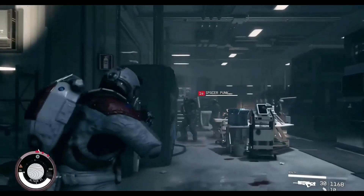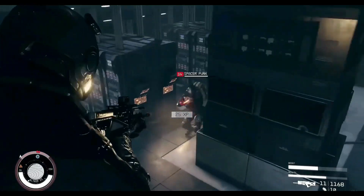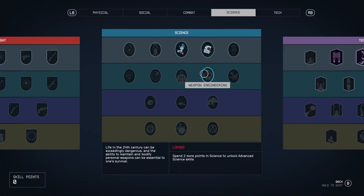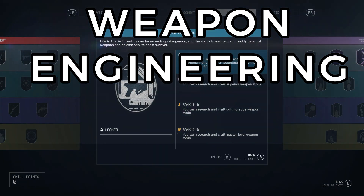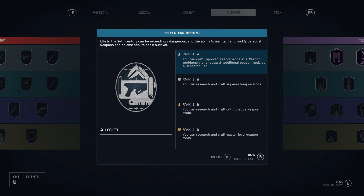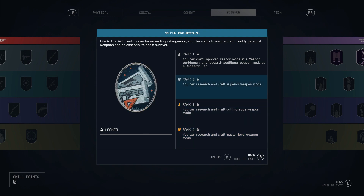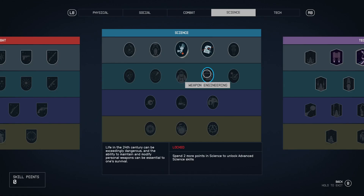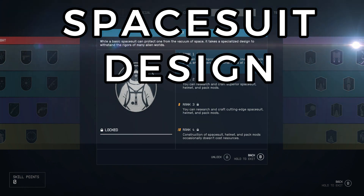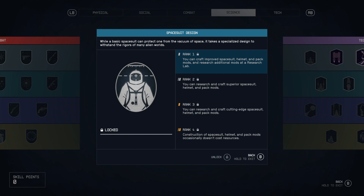Now for some bonus skills that might be more personal preference but could absolutely be important. First, weapon engineering in the science tree: you can craft improved weapon mods at a weapon workbench and research additional mods at the research lab. Want to make your weapons stronger? This will help. In a similar sense, spacesuit design lets you mod your space suits to be lighter, carry more oxygen, and more.